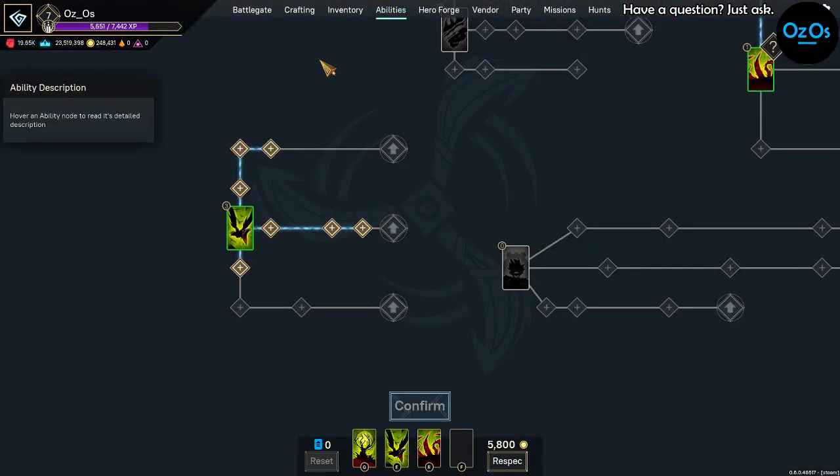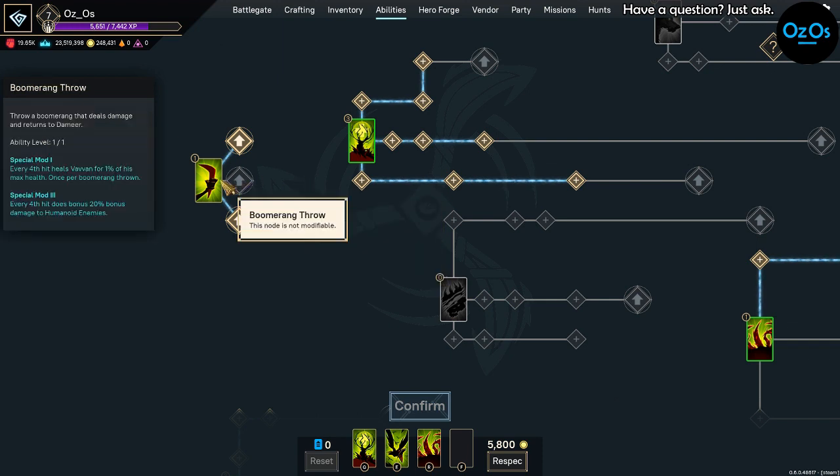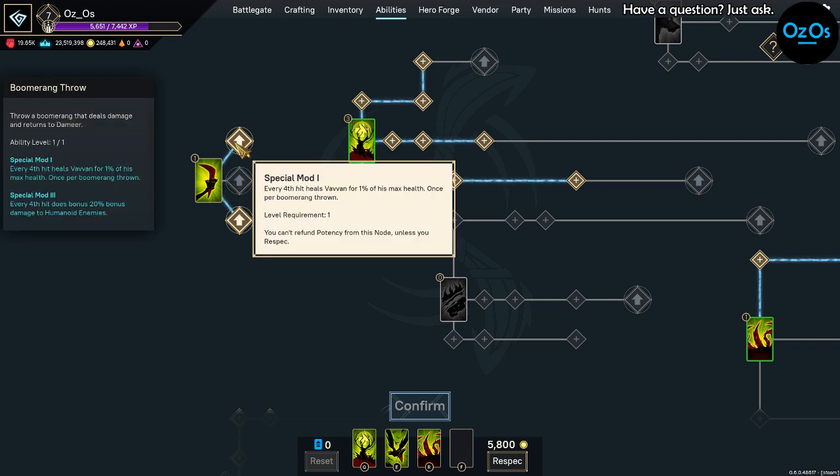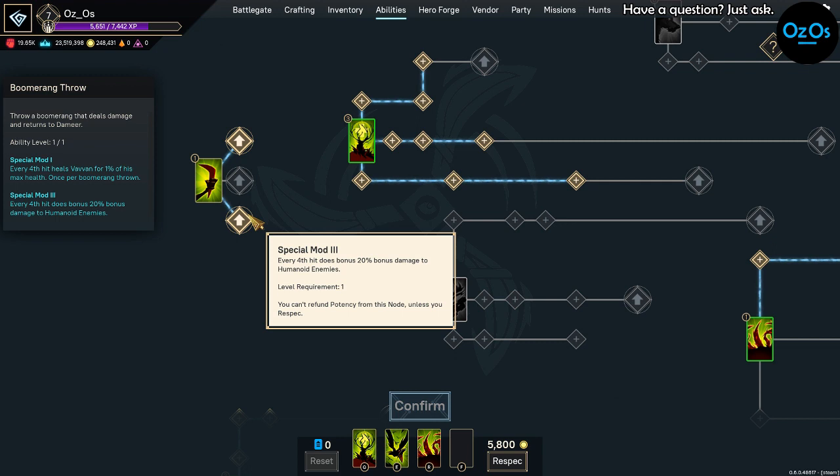The build starts with his basic attack boomerang throw. We're using Special Mod 1, so every 4th hit heals Vivian for 1% of the mech's health once per boomerang throw — this only applies to the initial hit, not the return. We're also using Special Mod 3: every 4th hit does bonus 20% damage to humanoid enemies, which covers roughly at least half of all enemies.